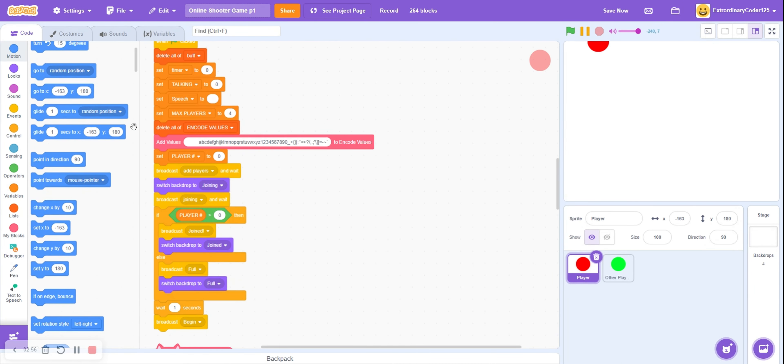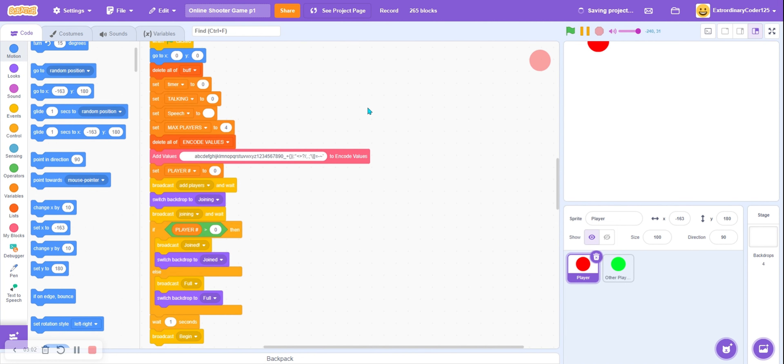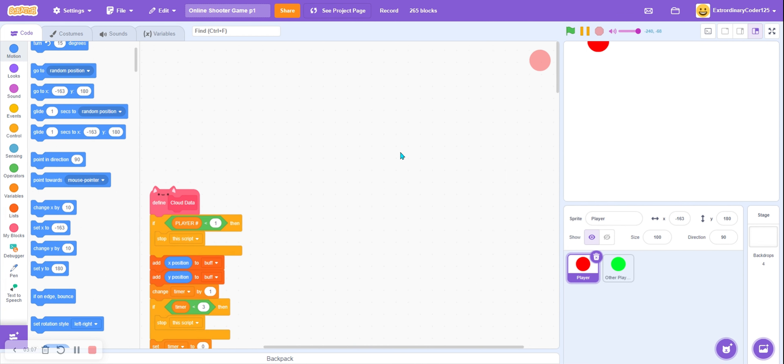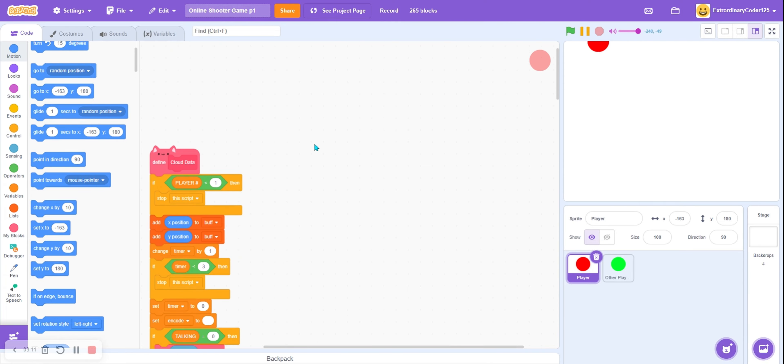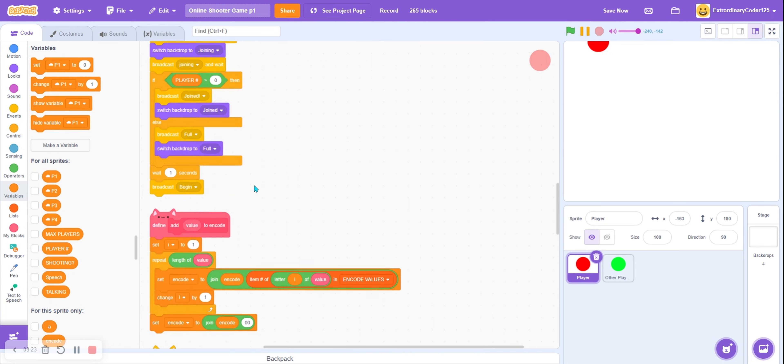On green flag click, go to X zero, Y zero. Now if you want to make this an open world, you'd need a different tutorial — I know I have one for that — but I'm not trying to make this an extra-long series. I'm just trying to make a very simple online shooter game.